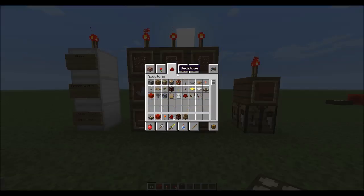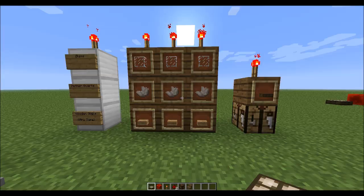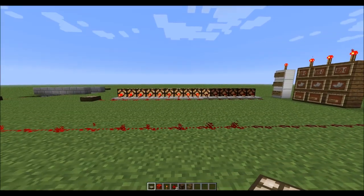If you're in creative mode, you can just pick it under the redstone tab and it will be right there under the redstone section.